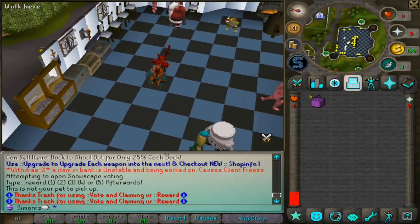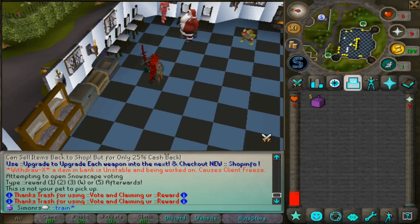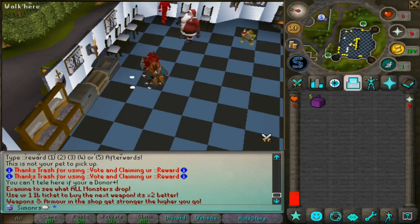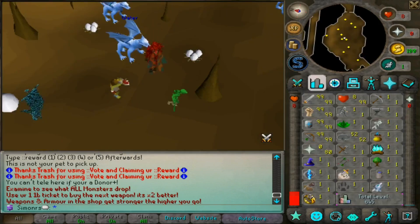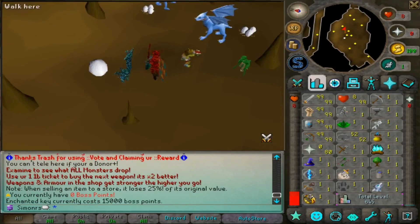When you start on the server, the best thing to do is type ::train or go through the noticeboard. This pops up an interface where you start training. The first area has war dragons, which you can kill to level up faster. There's also a shop for beginners there.